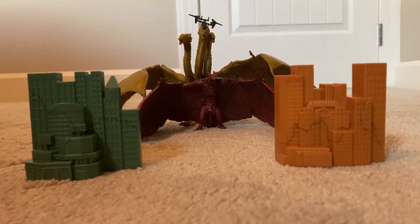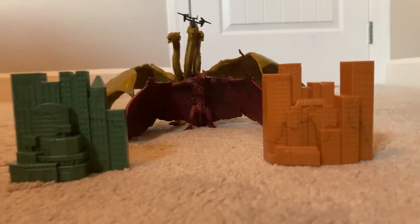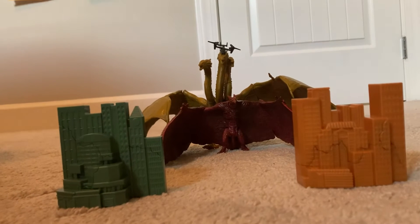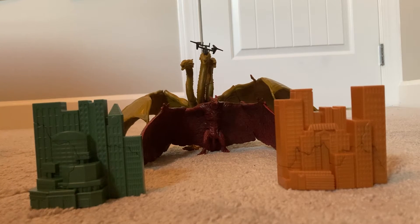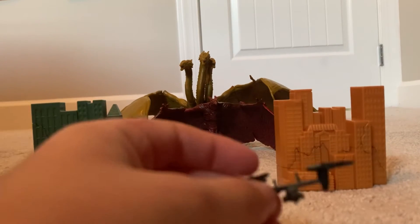I'm not sure if Rodan came with it, or King Ghidorah, or both came with it. But I do know buildings and the helicopter are included — you can't see the helicopter, it's right above the head there. So for today, I'm going to be reviewing the 2019 set.